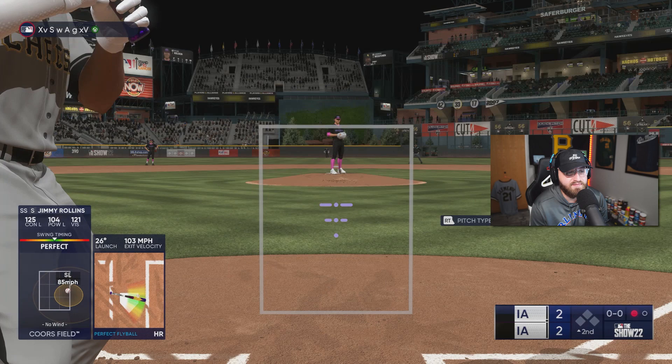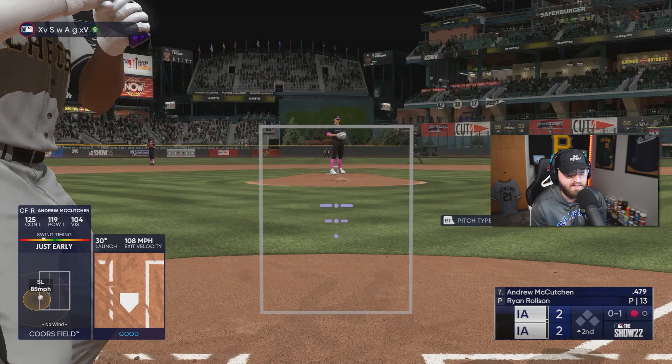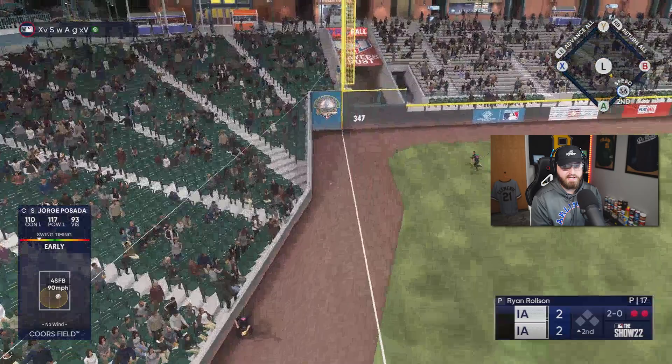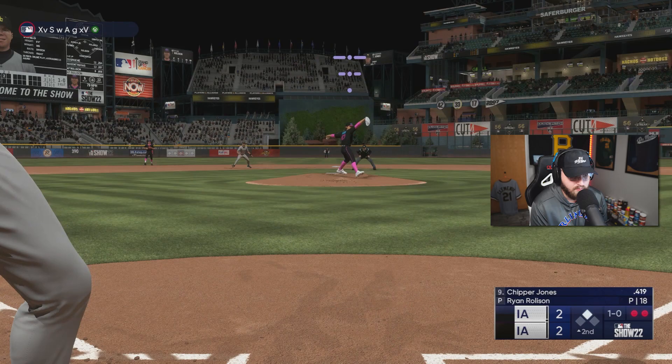We've actually got Andrew McCutcheon up right here. I'm actually super close to P5-ing him. Hit a foul ball home run, but we're really close to P5-ing Andrew McCutcheon here. Jorge! If you guys didn't know, Jorge Posada is actually the best second baseman in the game because he can play second base for whatever reason, which I love. I love that they do that kind of stuff. We do love Jorge Posada.